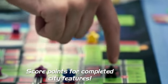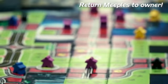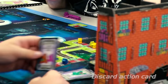Score any points for completed city features. Return any meeples from completed features to their owners. Meeples on suburbs stay until the end of the game. Drop your action card in the discard pile. You can only have two tiles at the end of your turn. If you have more, discard them.